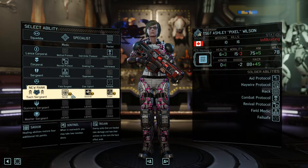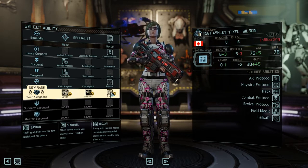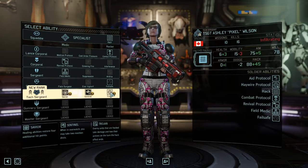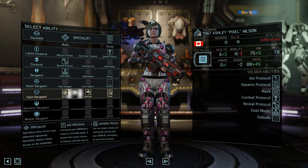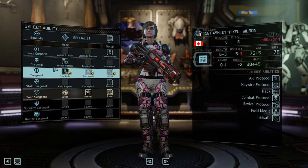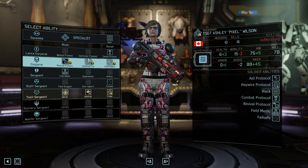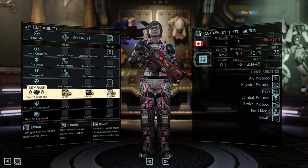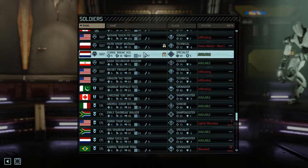Pixel — what we got for you? Savior, sentinel, and trojan. Enemy units that are hacked take damage and lose their actions on the turn that the hack ends. Sentinel — when in overwatch you may take two reaction shots. Savior — healing abilities restore four additional hit points. I can tell that I don't have the next version of Long War 2 because combat protocol and medical protocol are now on different ranks and you can actually get both of them now. For some reason some of the perks have still changed — it's really odd. Trojan, I think we're going to try trojan. And then expert.